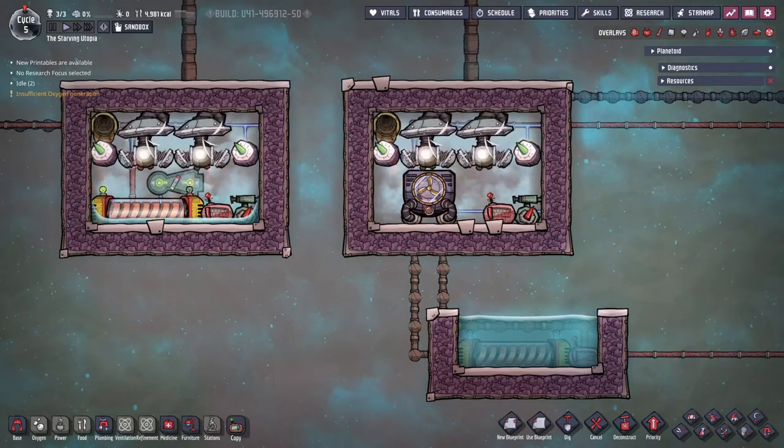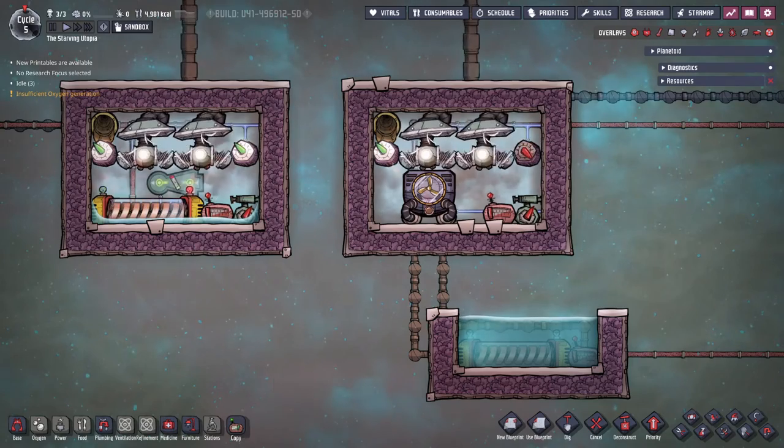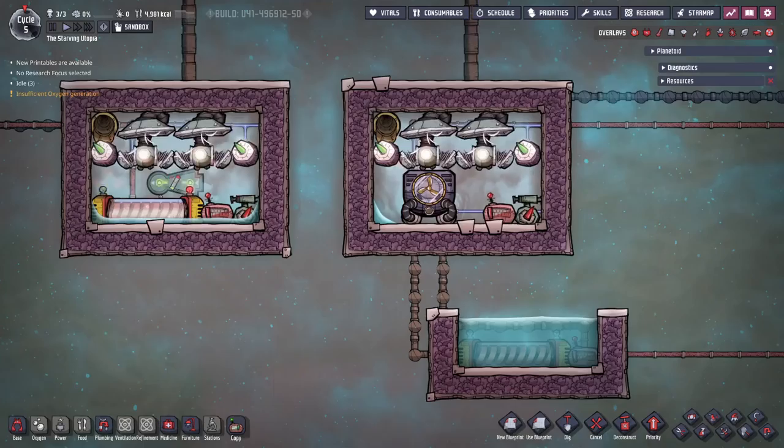Another use is to boil water for steam rockets, and here are example setups with both a tricked tepidiser and an aquatuner. This is incredibly useful for running steam rockets in the base game, but particularly useful in the Spaced Out DLC.